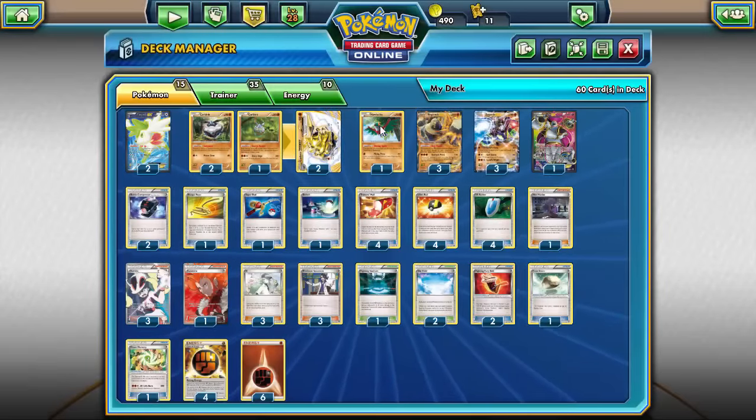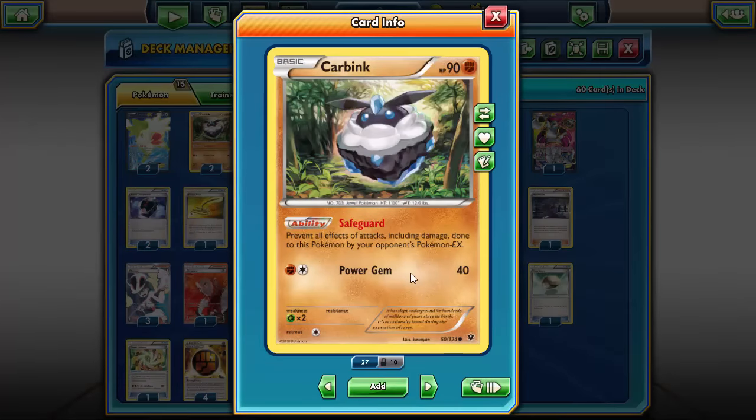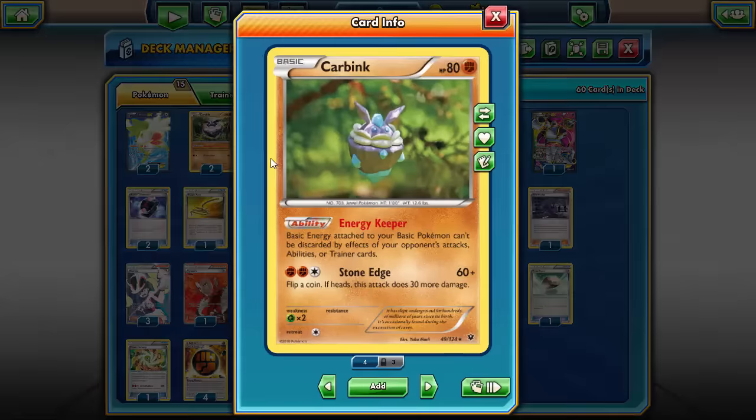Carbink Break goes on two different Carbinks. Normally you only run one, but I'm running a 3-2 line, which is a little more than the 2-2 line I've seen. I'm running three just because I wanted to have two of this Carbink with the Safeguard ability — prevent all effects of attacks, including damage done to this Pokemon by your opponent's Pokemon EX. It just lets Carbink survive and not take damage from EXs, making them waste a Hex Maniac or Lysandre.